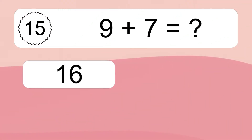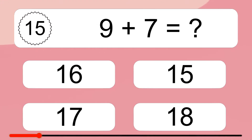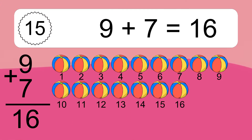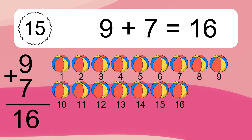Nine plus seven equals what? Nine plus seven equals 16. Let's count it: 1, 2, 3, 4, 5, 6, 7, 8, 9, 10, 11, 12, 13, 14, 15, 16.